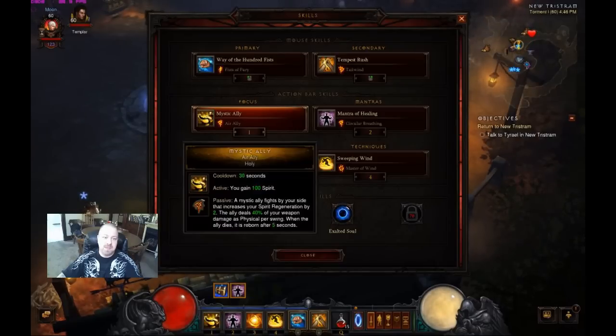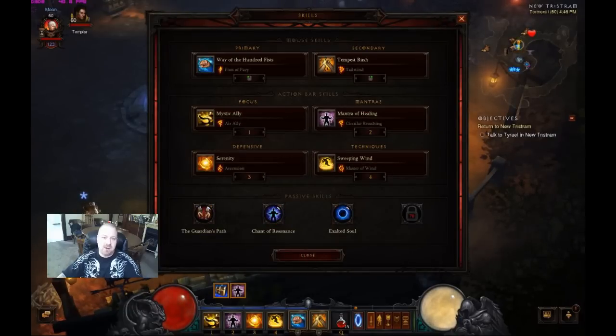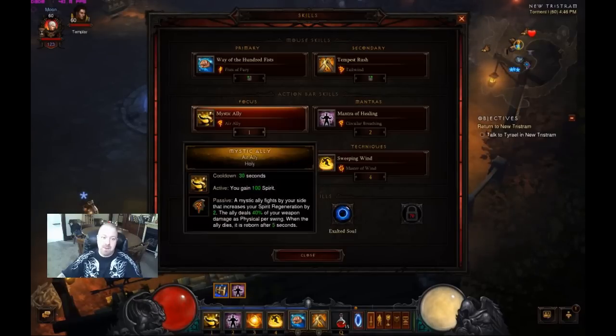We're also going to have the pet — Mystic Ally with Air Ally — which gives us an extra 2 spirit a second. So we've got 7 spirit a second just from those two sources. And we get a pet doing some extra damage. Pretty nice, definitely like that.